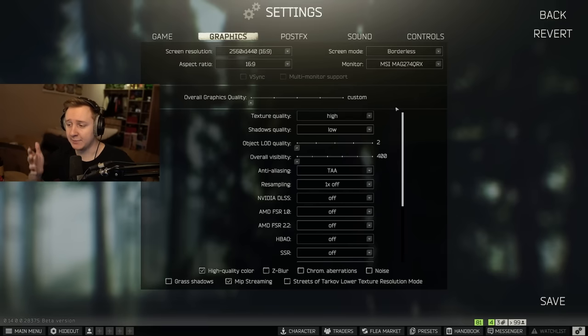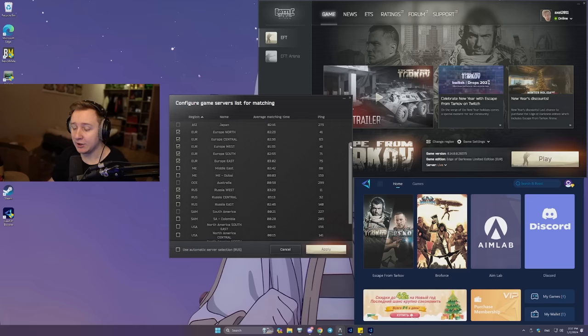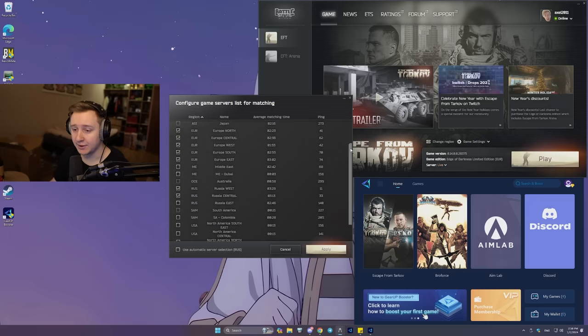Since we're talking a lot about game settings that improve overall performance, I want to mention something else that will make your Tarkov experience better. As you know, Tarkov servers are not known for great quality — sometimes you get ping issues, sometimes packet loss, and early wipe it's really tough to find games since there are so many players. I generally spend like 10 minutes looking for a scav game, and I'd recommend selecting as many servers as possible to get into games fast.